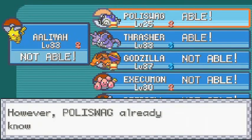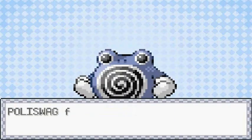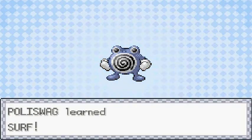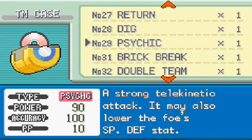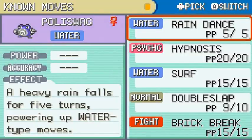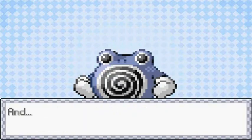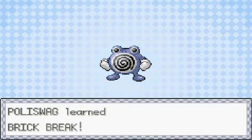Let's go ahead and teach it Surf right here for the time being. It has Rain Dance now so we don't need Water Gun. It learns Surf! I could teach it Psychic but that'd be a bit moot. Let's give it Brick Break as well because it will become a Fighting type Pokemon once it evolves again. Let's take out Double Slap. Look at that — all these skills just being given. Poliwhirl, you are looking legit!